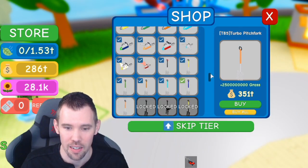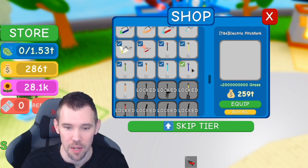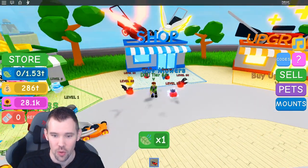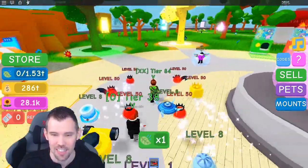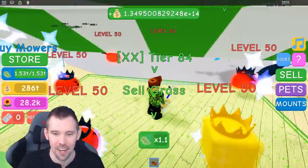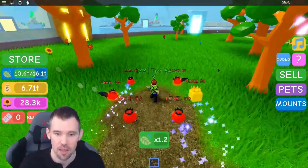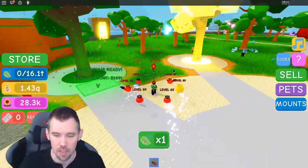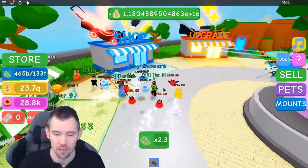How many of these can we get? Not very many — those are extremely expensive. Alright, so we got an electric pitchfork. What in the world? Look at the pitchfork! Alright, let's go — our backpack is going to fill so fast. Boom. Wow, tier 84! So they added more tiers into the game. That is outstanding. Let's see if we can unlock the best tier in the game. Let's go, let's get it. We're going to unlock this tier real quick.